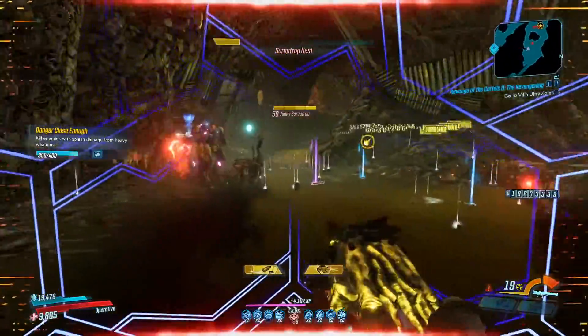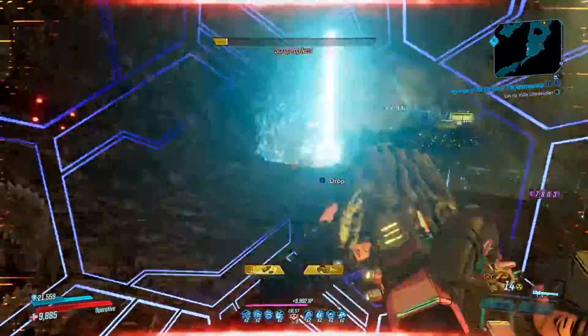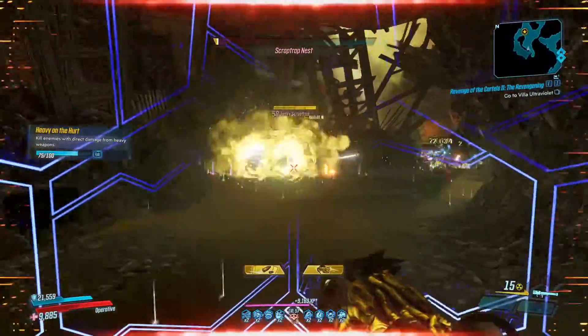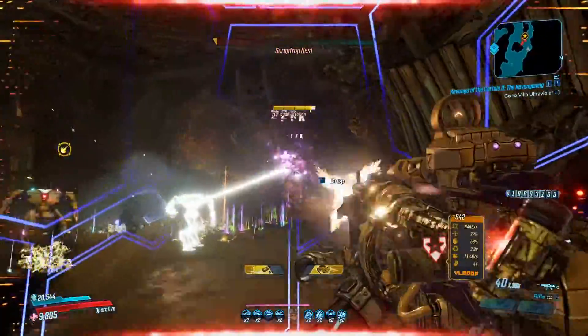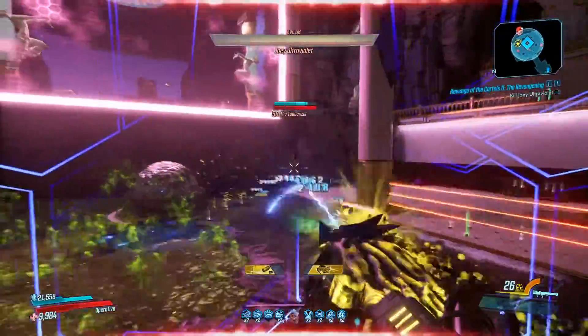Tips on farming this weapon — it is a pretty tedious farm but trust me it is all worth it. In my opinion the fastest way to get the 30 pieces of intel very quickly is either doing the Proving Grounds or my personal favorite, the Scrap Trap Nest. I literally get these intels within seconds after you mob all the scrap traps — it is literally probably the fastest way to do this.